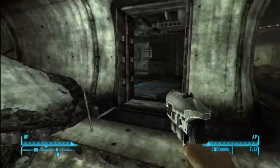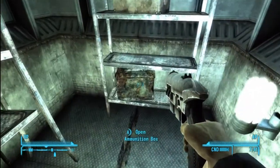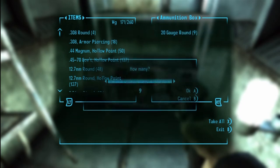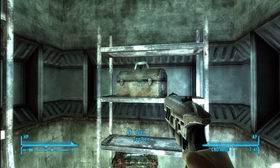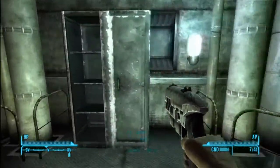In this room on your way out there's some ammo and a locked cabinet with some guns in it, so we're going to go ahead and pick that.